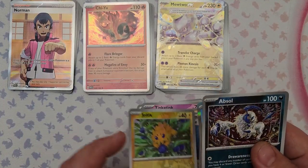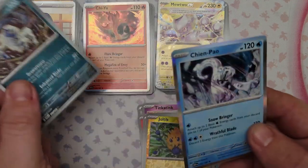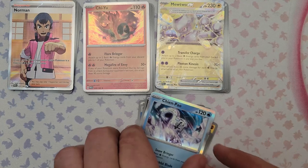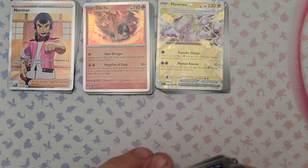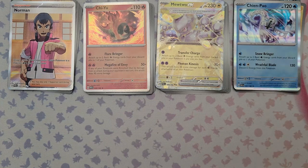Also from pack 22: Varoom, Blindside TM, reverse foil Joltik, reverse foil Absol, and the rare is Chien-Pao. Chien-Pao could see some play — I just don't like the discarding energy aspect. Not the worst, but I can think of better Water Pokemon.